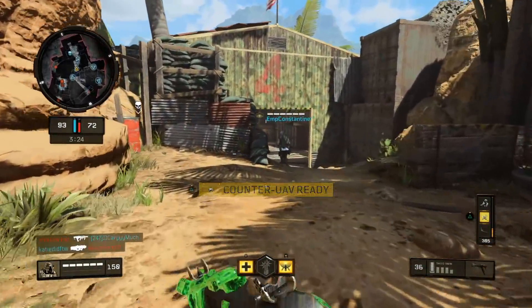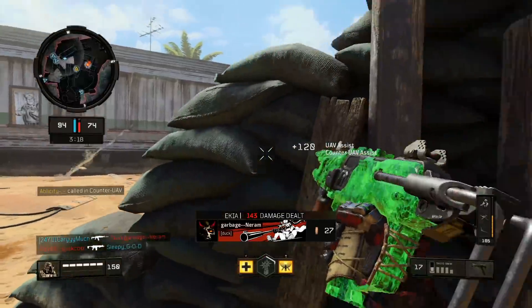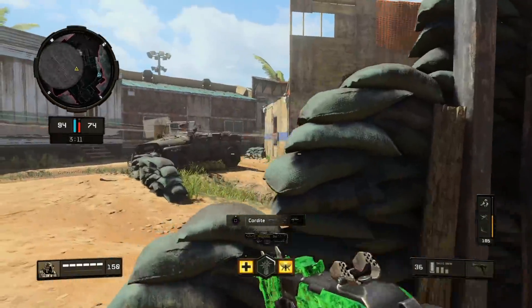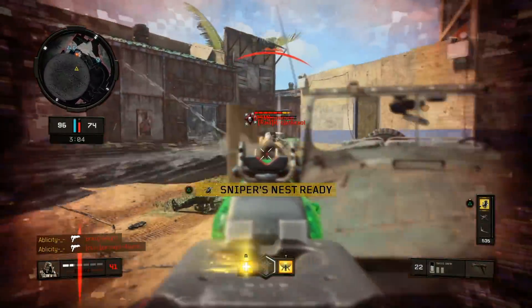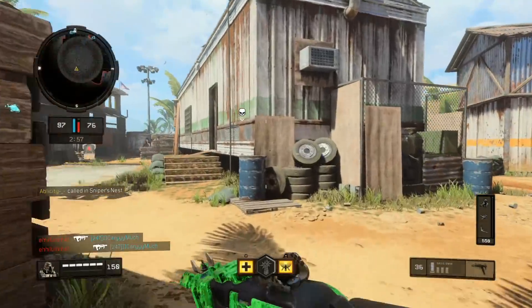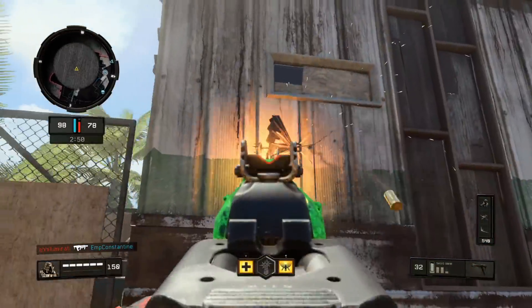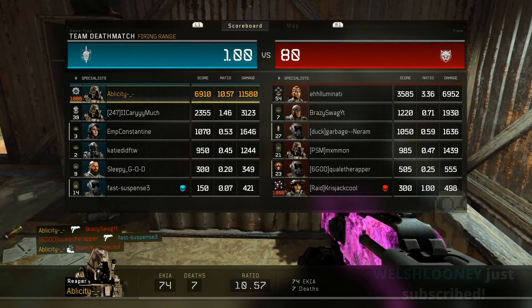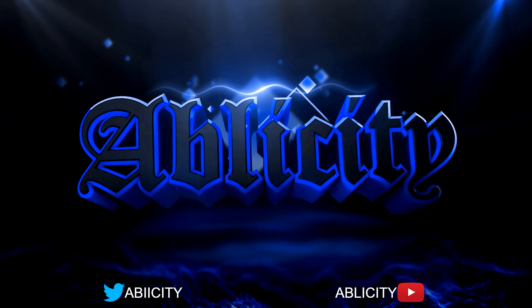He ran back, he ran back to a spawn. I just hit him like 30 times and these guys just don't want to die. What do I have to do to win a game, man? So annoying. Whatever — 74 and 7. We should have had that nuke. Just don't peek anything.